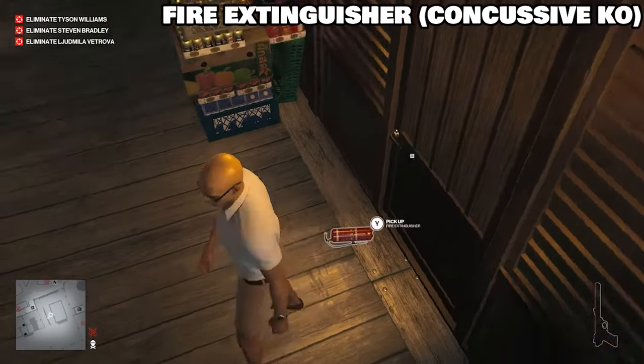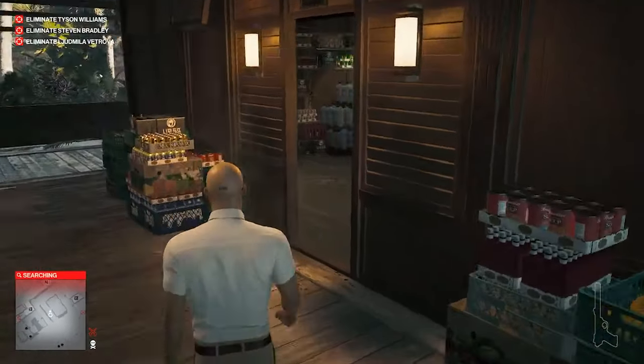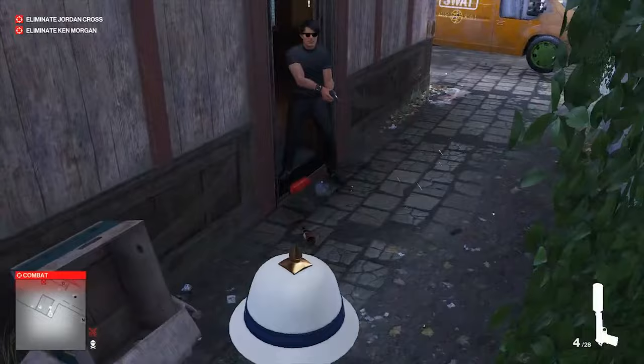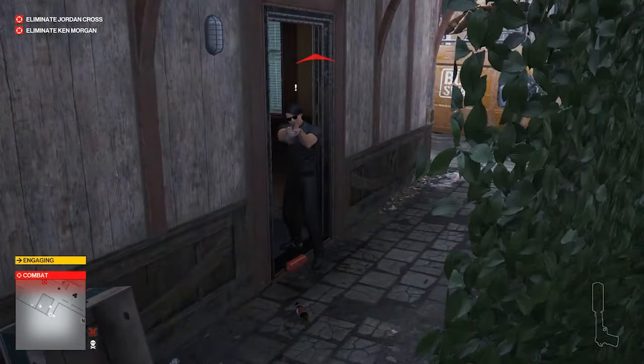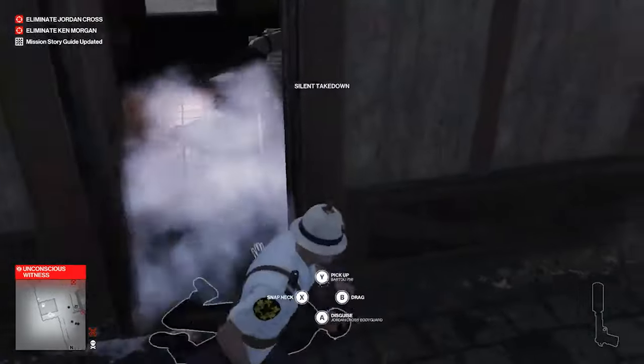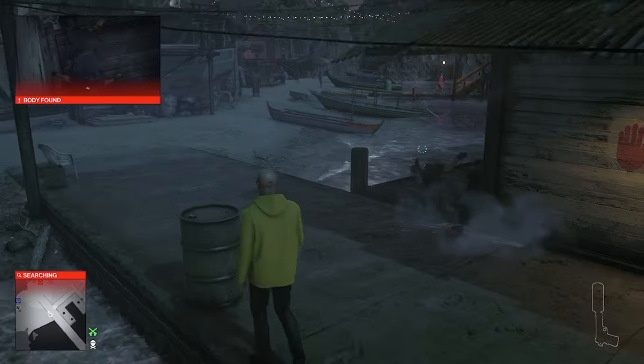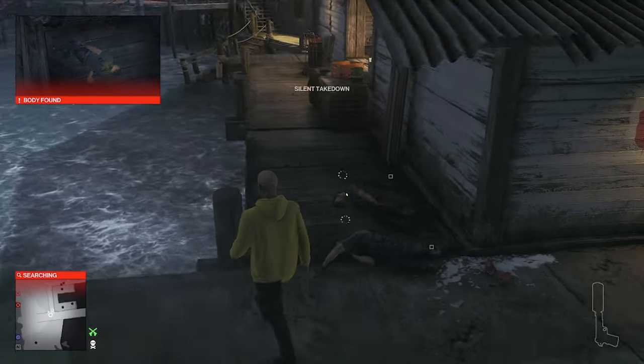Let's talk about fire extinguishers. You know that one shot will blow open doors. If it's next to a person, it's going to knock them out. This is a great way to get concussive knockout payout objectives. You don't need a duck or concussive grenades when all you need is a fire extinguisher — two guys knocked out here.